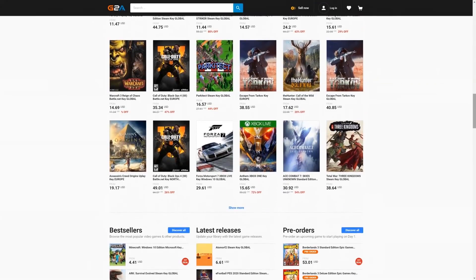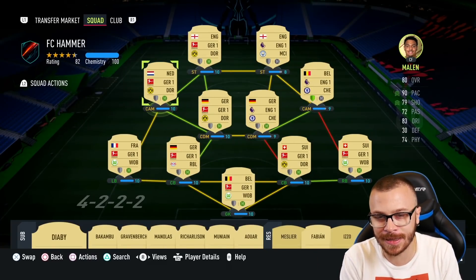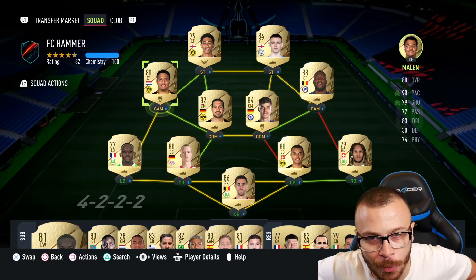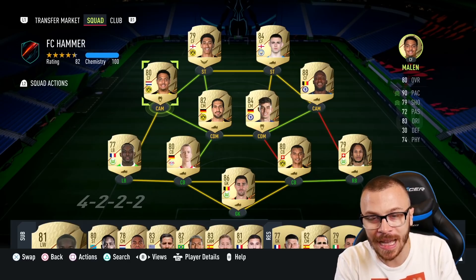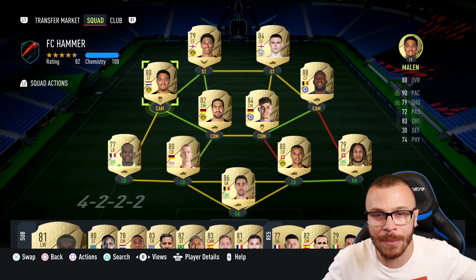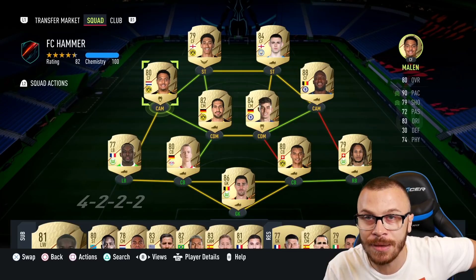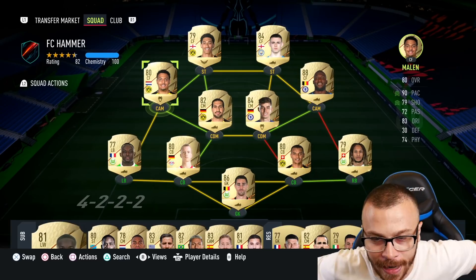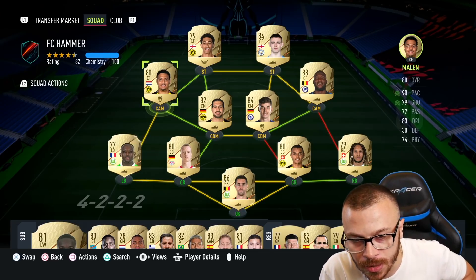So guys, after spending 30-40 minutes building my first ever competitive squad in FIFA 22 Ultimate Team, I'm glad to present to you our 200,000 coin squad for the upcoming rivals and squad battles matches. I'm gonna use this team to compete in squad battles over the weekend and hopefully get top 200 rewards, so let me quickly present the squad.